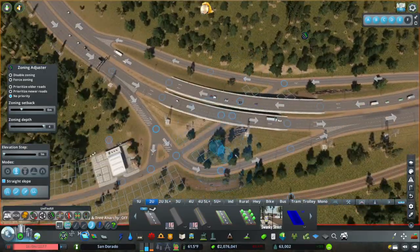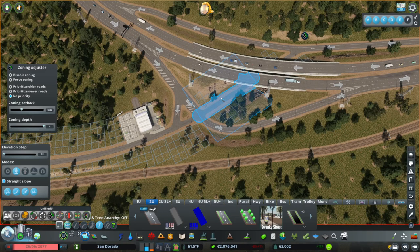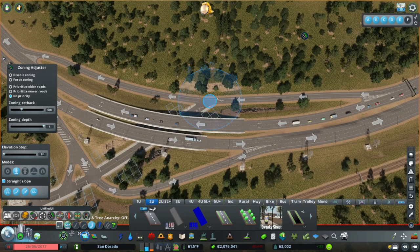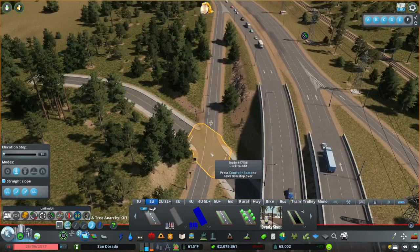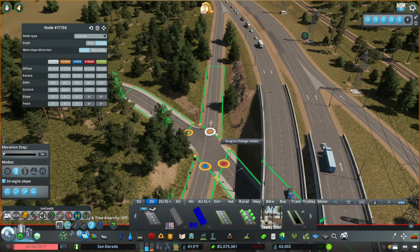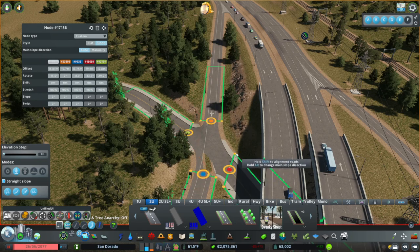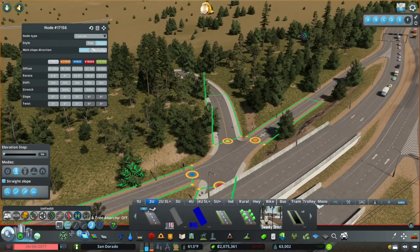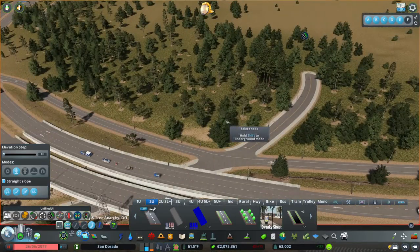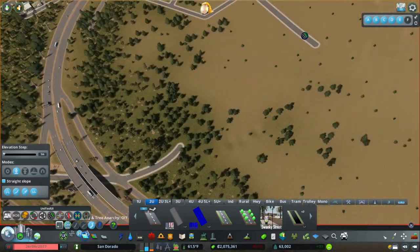And then we have this intersection here. Oh crap — can I go back? Damn it. I'll have to fix that eventually. Sorry, Weedy Waffle. Let's go up like that. Ooh, that's scary — this intersection. Come back here, come back here. And then let's slope that, so we just have a nice connection over here.